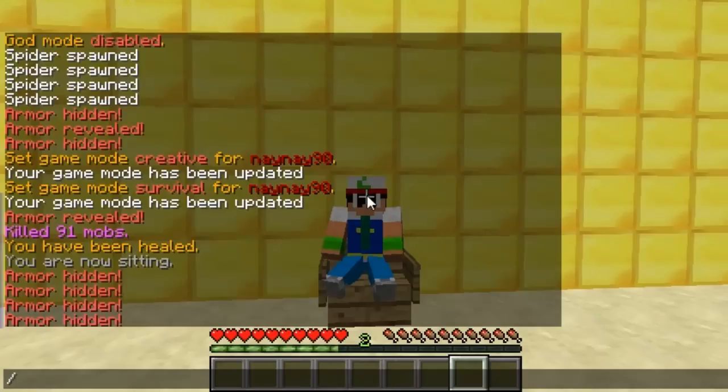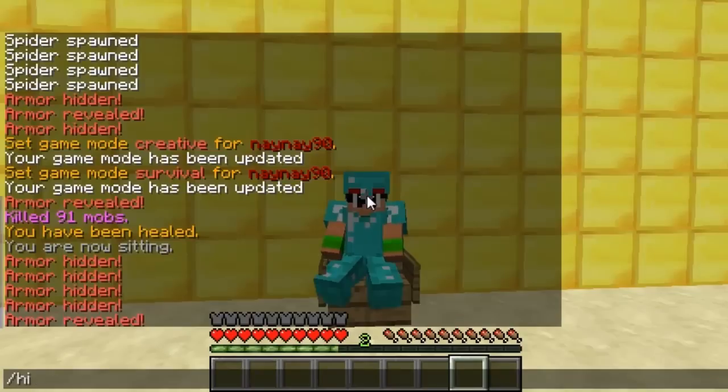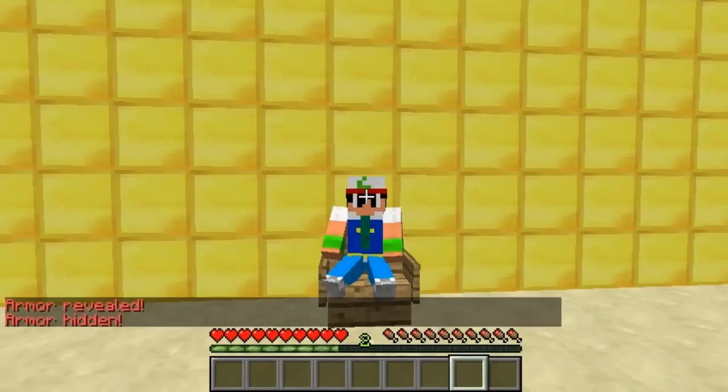Obviously that's all of it off. Then if you want to show it again you just do show armour all, and then it shows all your armour. And then exactly the same - hide armour all - and that will get rid of all your armour, so it's all disappeared.